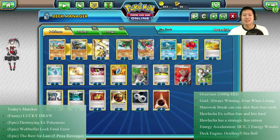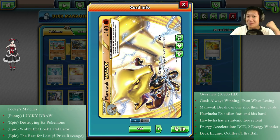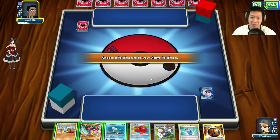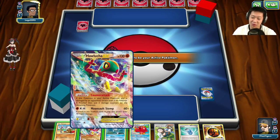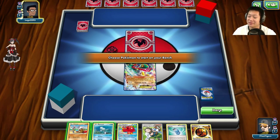The final match — of course — I have to show you five prize cards. You'll see how it works up to that point. Welcome to the Marowak BREAK match. This is a good hand compared to the other bad hands you'll see in the future.